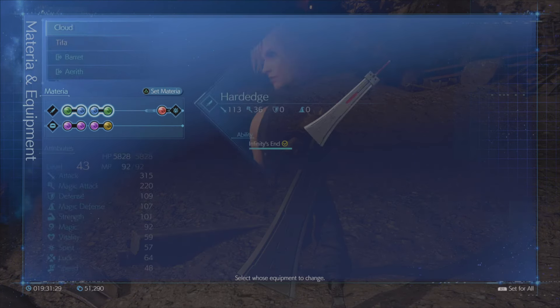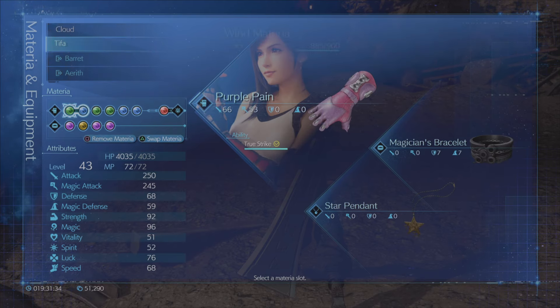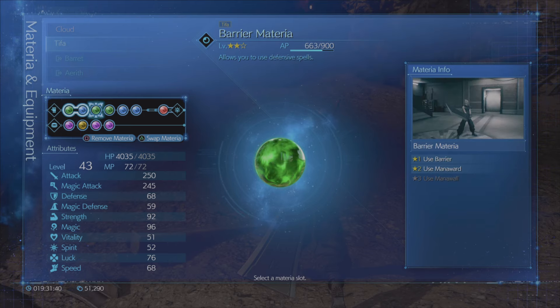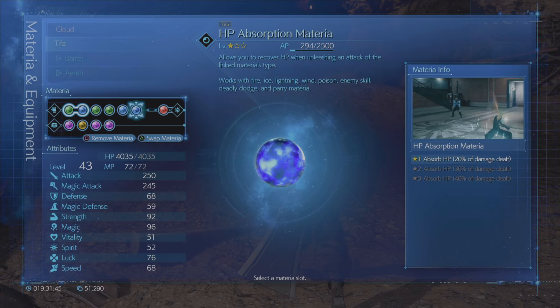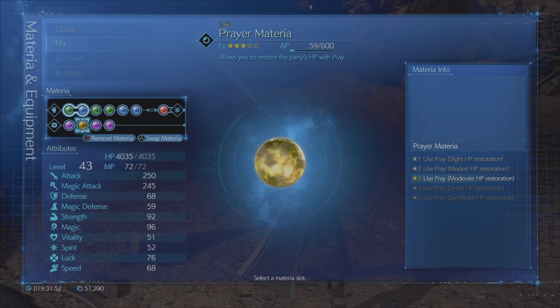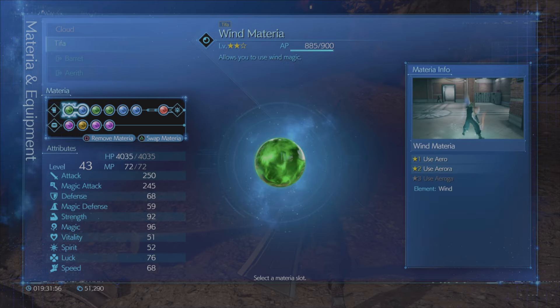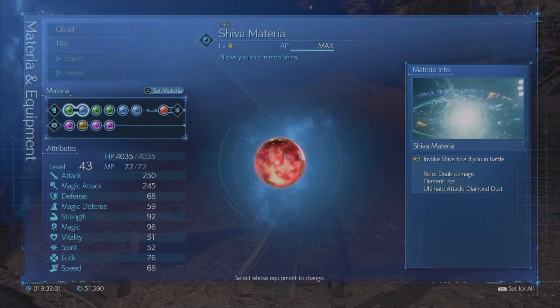If you check what I got — you already know what I got for Cloud, I didn't change his. I gave Tifa wind and elemental. I don't think we're going to really need wind, I just want to rank it up all the way. HP absorption does help a little bit. Magic up, luck up, prayer up, MP up — I practically just filled her up with stuff that I want to rank up. And I gave her Shiva as the summon.